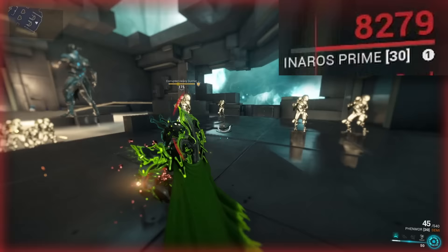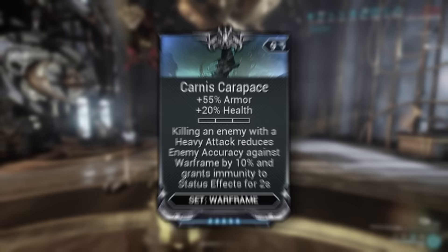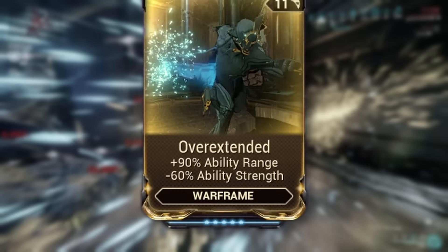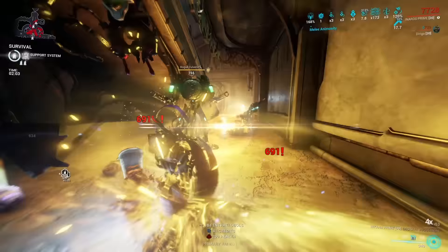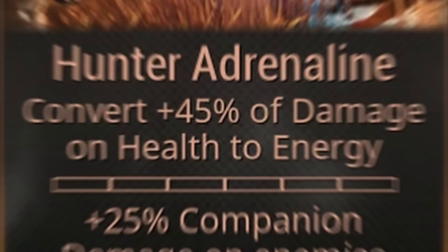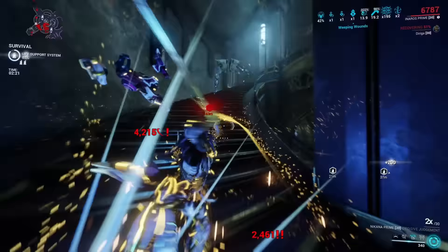First and foremost, Anaros is a health and armor tank. In order to keep him alive, we need to make sure he has a lot of health and armor, and also some way of regenerating his health. That's why in this budget build we went with Physique in the Aura, Vigor, Steel Fiber, Vitality, Gladiator Resolve, and Carnis Carpiss — all of these mods just to increase his health and armor, making him quite tanky. In addition to that, we gave him Overextended, because his Scarab Swarm works very nicely with a little bit more range. And in order to compensate for the loss in strength, we gave him Intensify. Since his fourth skill is quite expensive to cast at 100 energy, the last mod in the budget build is Hunter Adrenaline, which gives you energy back whenever your health takes damage. Since Anaros has a lot of health and takes health damage all the time, this basically guarantees you will always have energy to cast all of your skills.